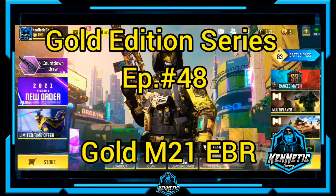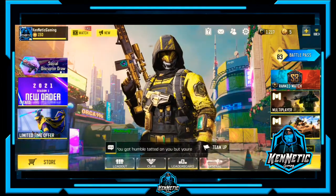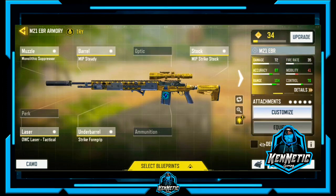The Gold M21 EBR — this is a tough one, it was a tough one. I have the monolithic suppressor for the muzzle, the MIP Steady barrel, MIP Strike stock, the OWC Laser Tactical, and Strike Foregrip for the foregrip. I wasn't too sure how to set this weapon up, but you know, it is what it is.